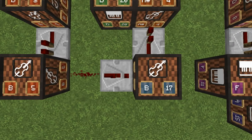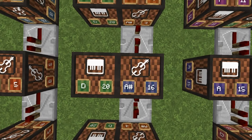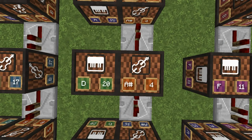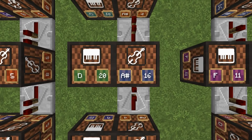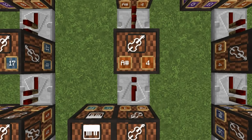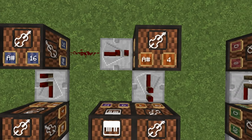Redstone dust, two ticks. Base 17. One tick base 4 — to the side is 20. Two ticks base 16 — to the side is 20. Two ticks base 4 — to the side is 20. One tick base 4 — to the side is 15. One tick base 16 — to the side is 20. One tick base 4 — to the side is 18. One tick base 4. One tick base 4. One tick base 16. Turning here — redstone dust, one-tick repeater.